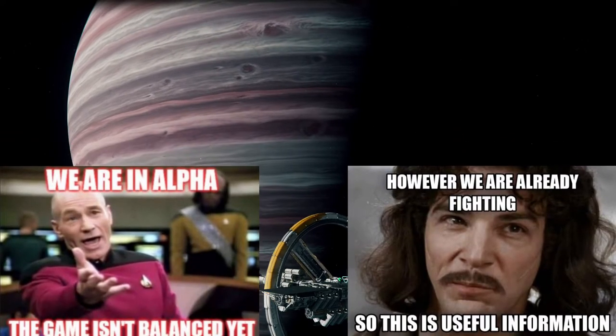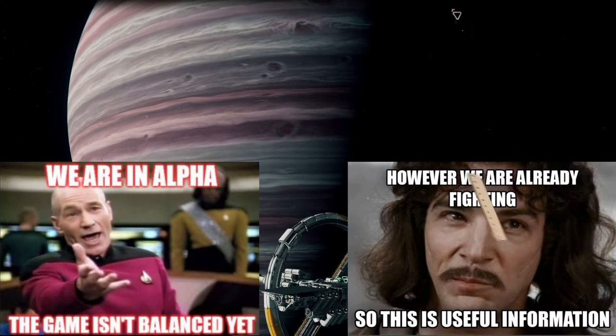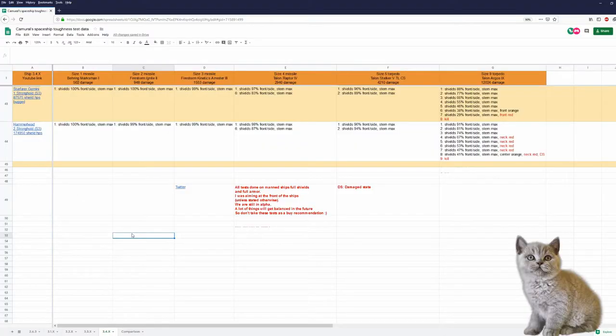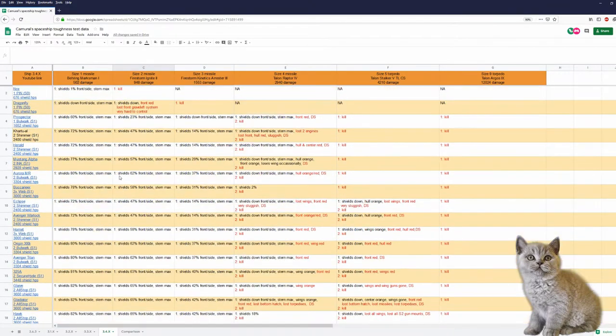I don't want to repeat myself over and over, so have those two memes. I use missiles and torpedoes just as a yardstick. I have tested now 43 ships in 3.4.x. Where do I rank the Cartoral? Pretty much at the bottom of the list. The Cartoral only has two shields, and it doesn't have many structural hit points. So for now I rank the Cartoral tougher than the Prospector, but not as tough as the Herald, the Mustang Alpha, or the Aurora MR.